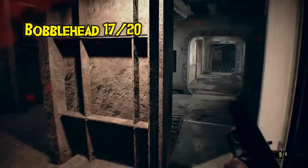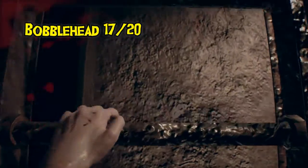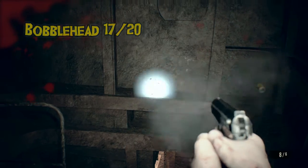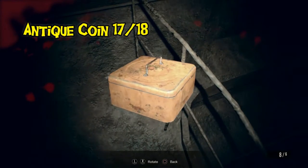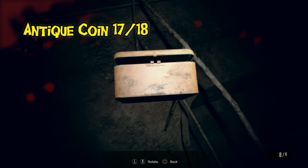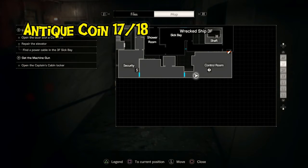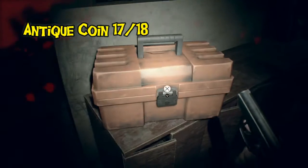The next bobblehead is in this room — there's really no reason to go into this door, so make sure you check it. Go up the ladder and the bobblehead is on the ledge right opposite the top, so do a 180 and you'll see him. To get the next antique coin, this is your only chance to get a lockpick in the ship area, so get the lockpick first. The coin is in an orangish-red toolbox.